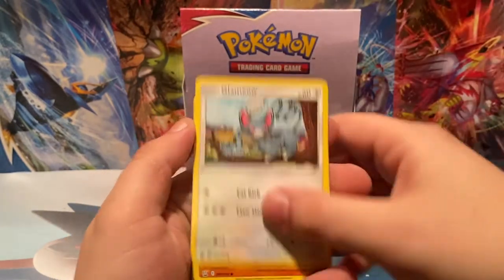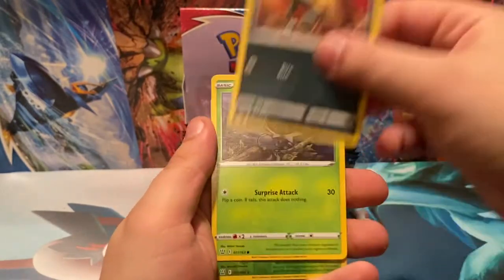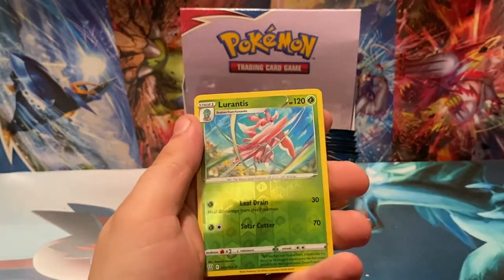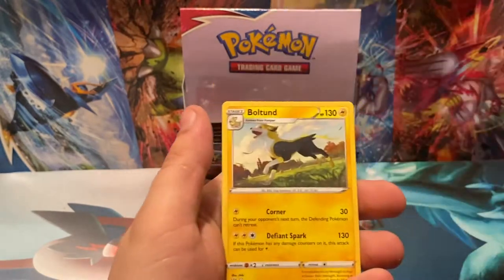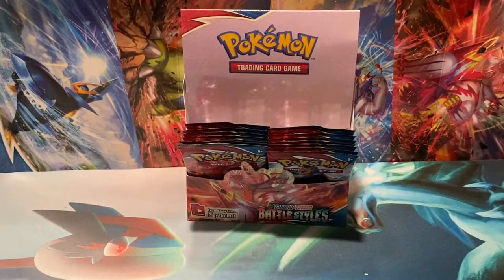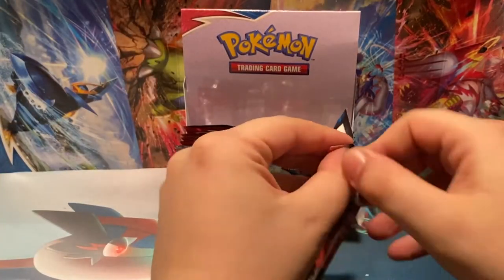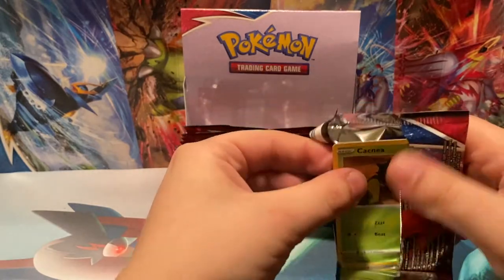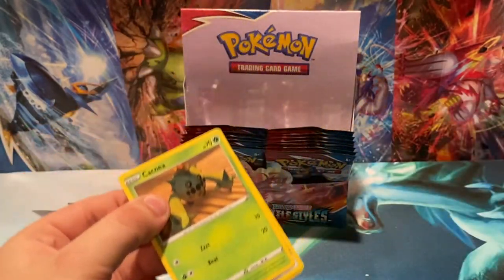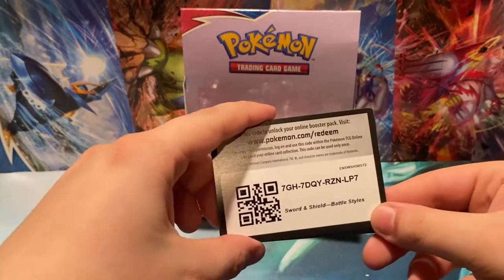Especially when you had some other starters that were more broken — like Samurott. Level Ball, Glameow, Silicobra, Frillish, Houndour, Scatterbug, Reverse Holo Rare, Lurantis, and a Non-Holo Boltund that finishes out that pack. We've also kind of been changing up the angle for our setup — now we have more of the background in view.